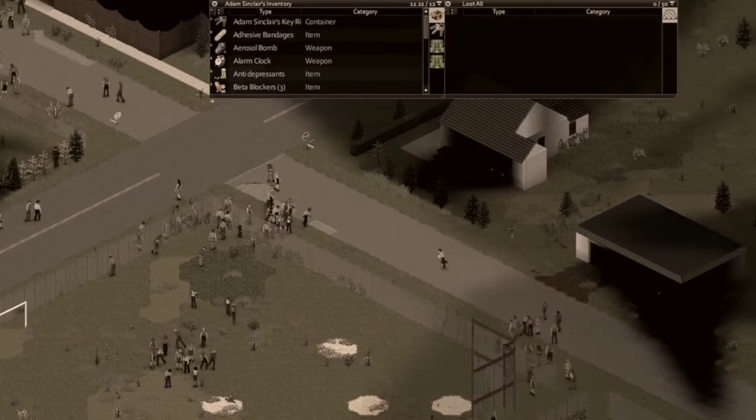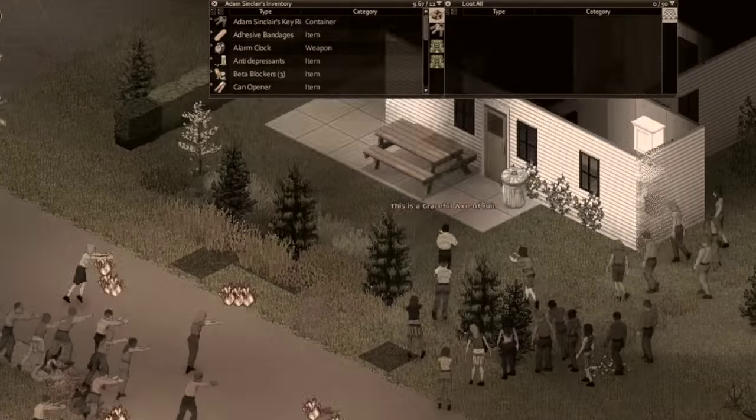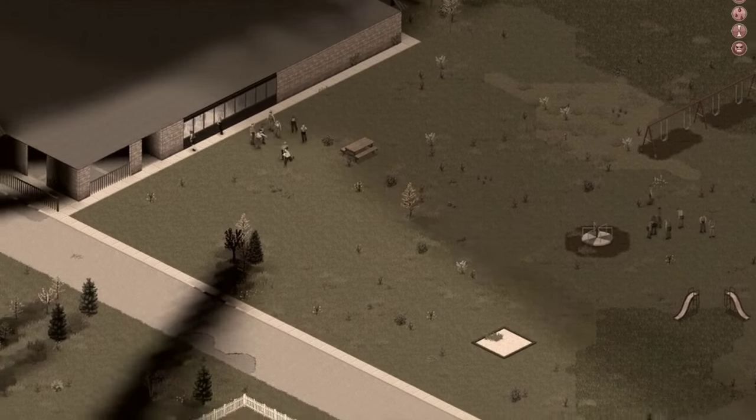Okay, here we go. Ready, and bam! Looping around — oh, this must be a school. That might be a good place to find some books.